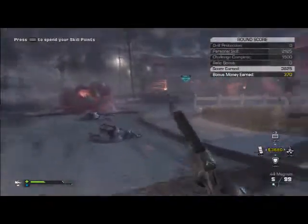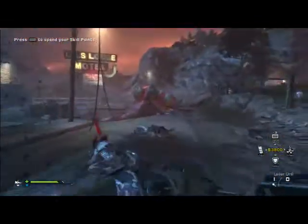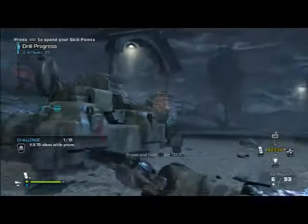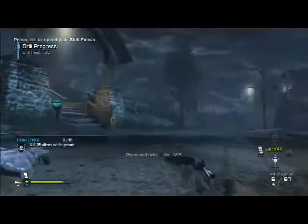I want to upgrade faster reloading but I need one more skill point, so I'll do the challenge first. For the prone challenge, lay down and you can put down the IMS and it counts as laying-down kills. It won't work for a sentry gun though — I've tried. If you want, buy the riot shield, put it on your back, and then lay down — it really helps you.